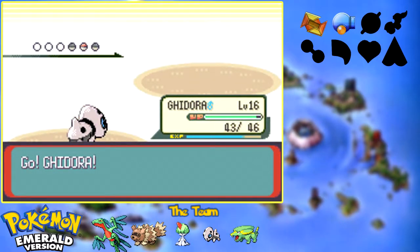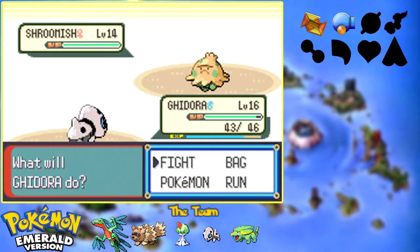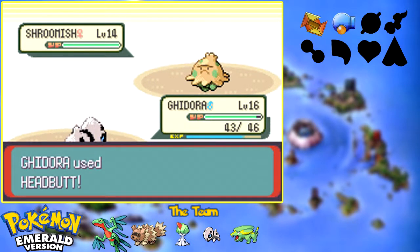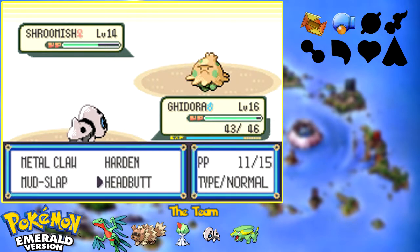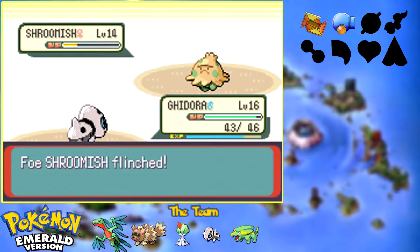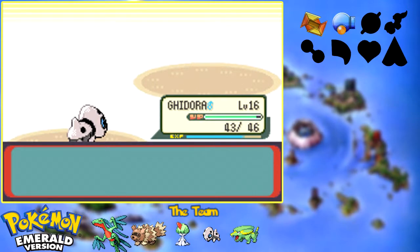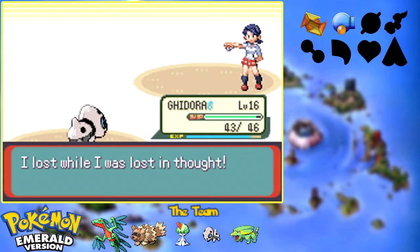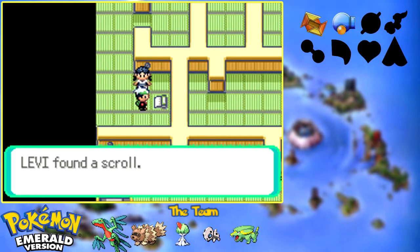Now we're dealing with Shroomish, which does have Spore, which is concerning. However, if I can Headbutt this thing into submission — there we go, that's exactly what I wanted, a flinch. Can I get it again? Yeah! Absolutely destroyed. My luck turned around with the Shroomish and no effects. I do think Shroomish can have another ability, which is possibly why I didn't get affected.